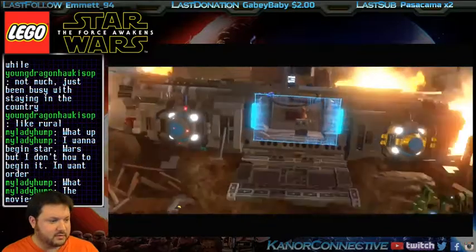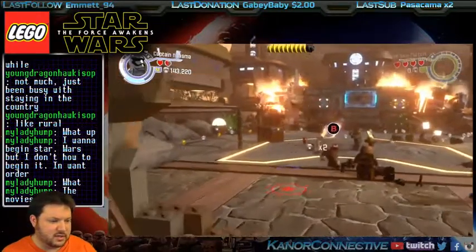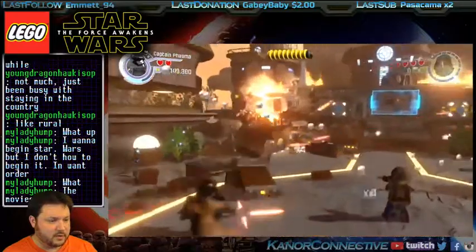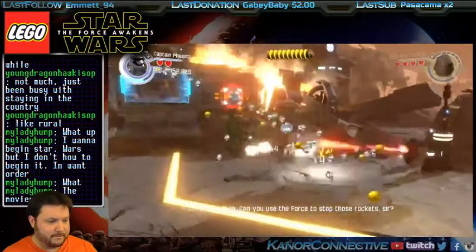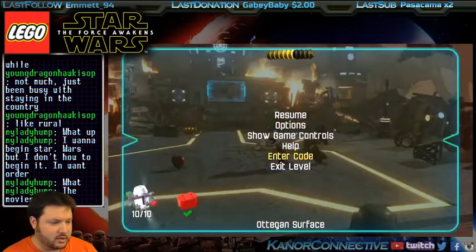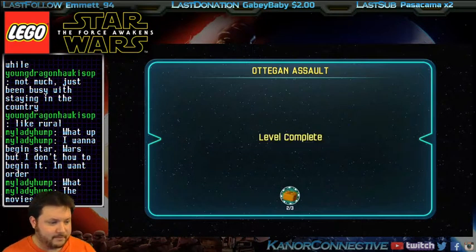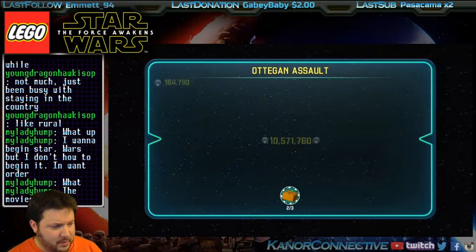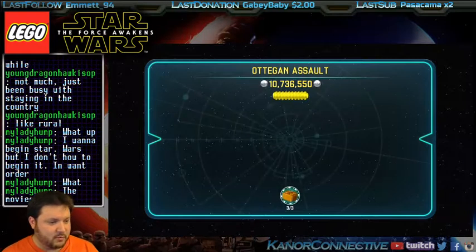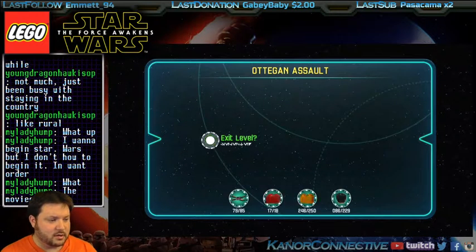Once we hit that True Jedi we are going to quit and move on with the final mission. And then we'll have fun and unlock some stuff and see all the funny stuff they did — all the cheats, or not really cheats I guess, it is and it isn't — they added it into the game. Almost there, almost there — there it is, the True Jedi! And so we're done. We're going to exit the level, save and exit. Finally, after a freaking hour playing that same level. So we've got that level completely done — all the parts, the red brick, True Jedi, all the ship parts. We're moving on.